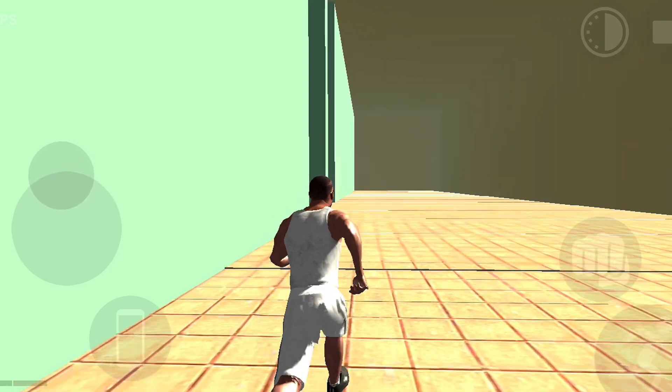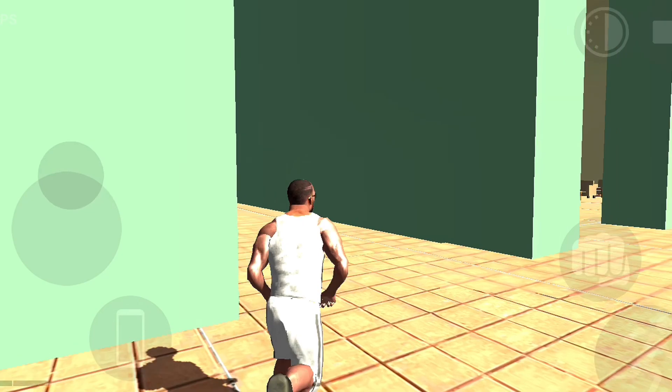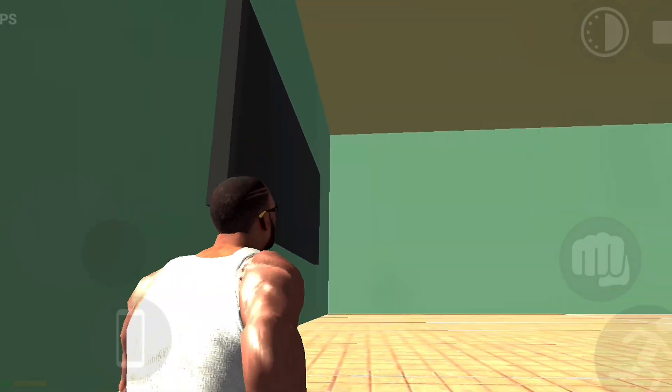First of all, we are going to the school in the middle. This is the school here. Now there is no desk, but yes, there is a blackboard. This is the first room.